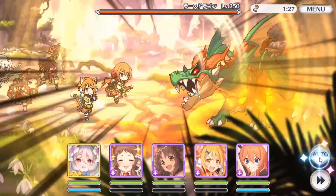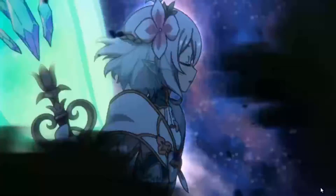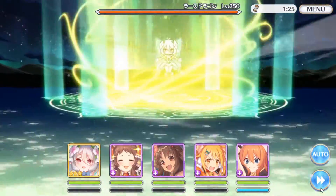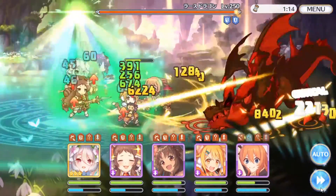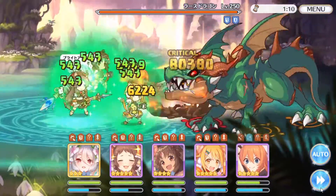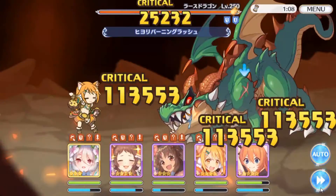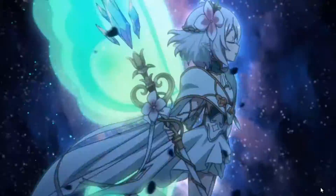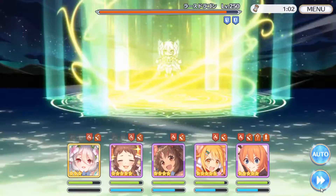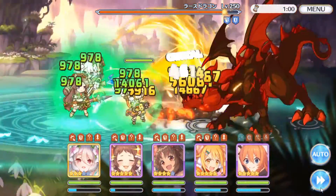Next we'll do the usual showcase with the EX3 dungeon boss. The main purpose is to compare how good she is compared to six-star Hyori. For a fair comparison, I want Summer Kaori to be in the third position so she also takes damage from the boss and recovers TP for her Union Burst. My Hyori is at six star, rank 17, fully equipped, with a special weapon at level 170. My Summer Kaori is at four star, rank 17, fully equipped, with a special weapon at level 30.